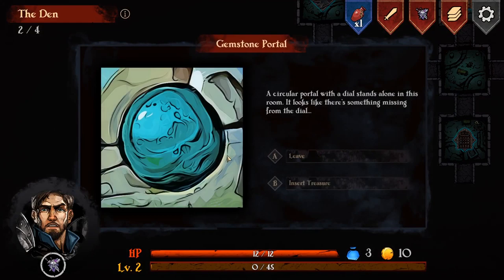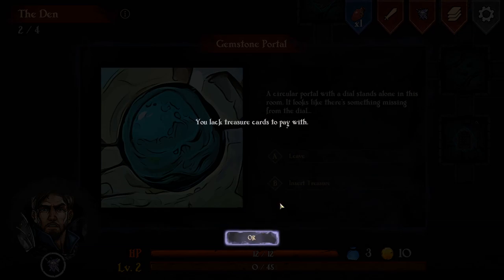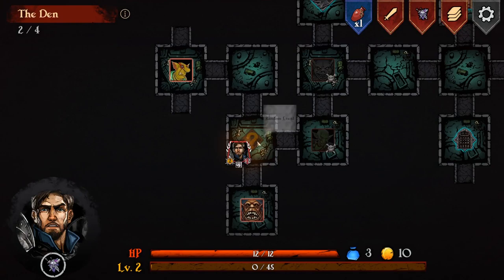Random event! A circular portal with a dial stands alone in this room. It looks like there's something missing from this dial - insert treasure. Well, I have no treasure at the moment. You just find that randomly in various loot situations. Sadly, there's nothing I can do there. I don't think I can revisit it either.